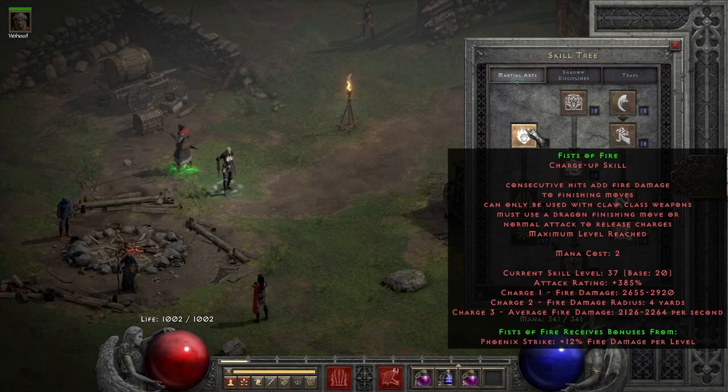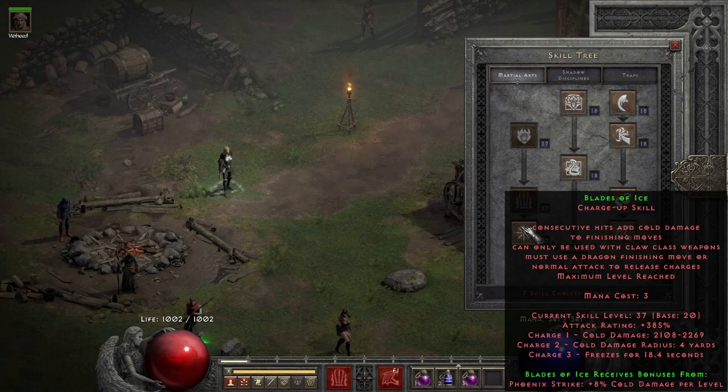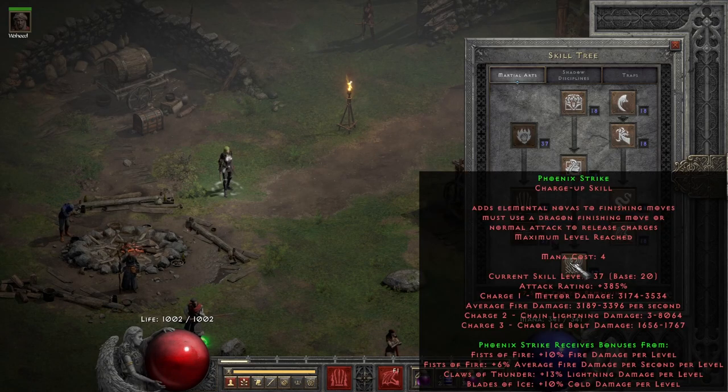As for the build, you want to invest 20 hard points into Fists of Fire, 20 hard points into Claws of Thunder, 20 hard points into Blades of Ice — which are all synergies for Phoenix Strike, where you also put 20 hard points. These will be your main charge-up skills.